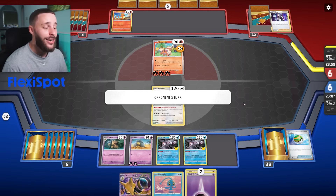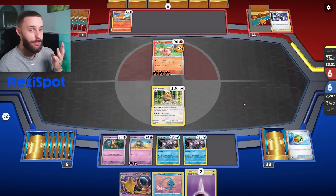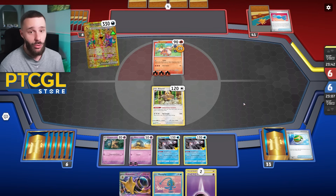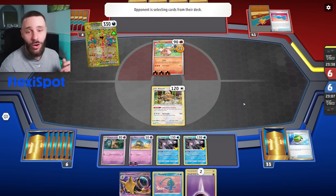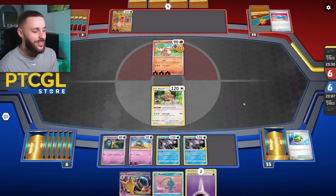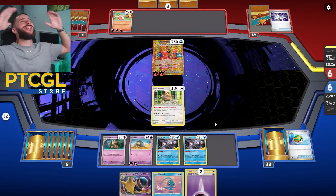Bit of a shame we got Alakazam but no Rare Candy. In the next game you'll see I added three copies of Arven. The biggest issue I've had with this deck was getting the pieces — like, I don't have an Ultra Ball but I have a Rare Candy, or I have an Alakazam but no Rare Candy, or vice versa. Then you Iono, and you Iono into those same cards. It's kind of infuriating. Also, Palkia hasn't done anything. God, this is horrible.